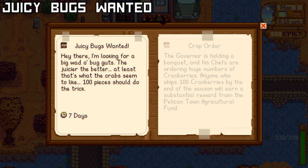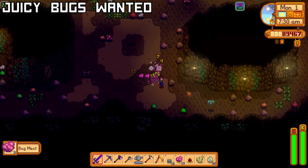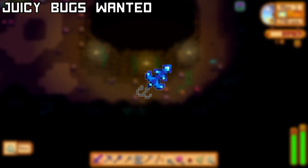Willy needs you to collect 100 Bug Meat in 1 week so that he can have better bait. Grubs and Flies will both drop Bug Meat, so you can farm these on levels 25 to 29 in the Mines. And if you have the Burglar's Ring, definitely use it here. You'll get the Quality Bobber recipe and 3000g for this quest.